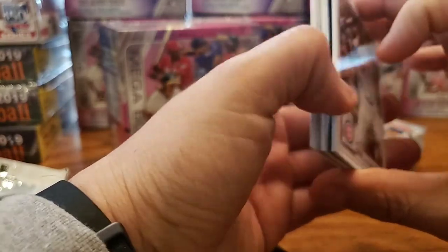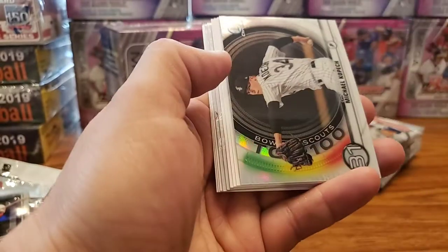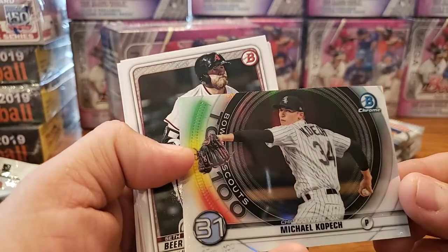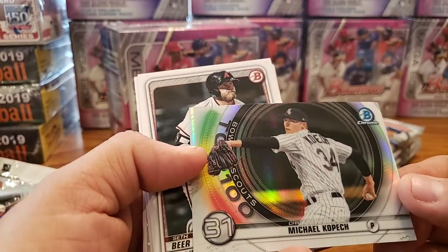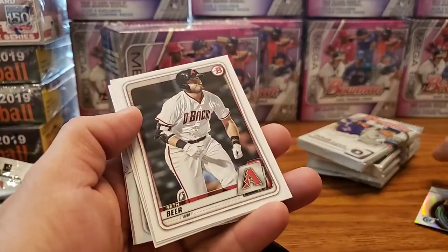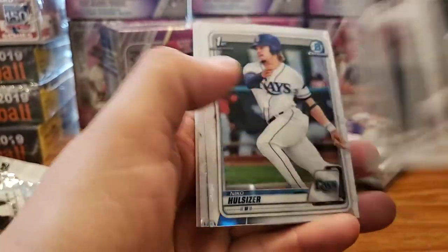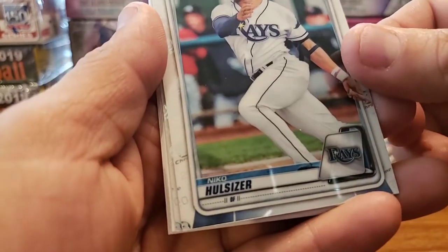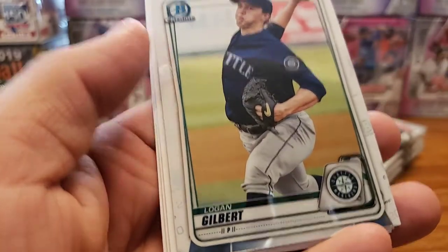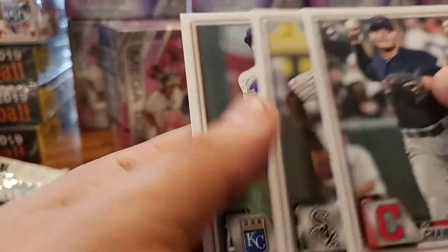Doesn't look like we have anything great so far. Got another insert though. Our insert is Michael Kopech — Bowman Scouts Top 100, number 31. That's pretty nice; I really like the inserts from this set. Then we have a first Bowman of Nico Lozier. We have a Logan Gilbert. One Chrome. And then nothing on the remaining.